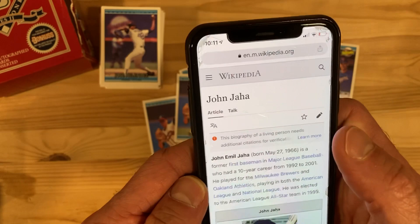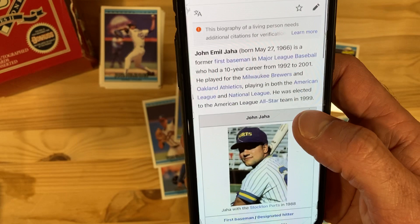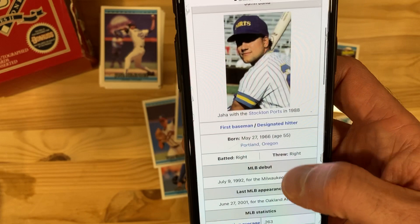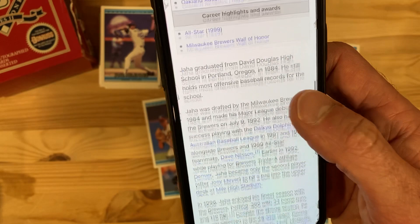So let's look at John Jaha. Ten-year career, played for the Brewers and the A's. He was on the All-Star team in 1999. He had a .263 average, 341 home runs, 490 RBIs. Played in Japan, then the Brewers and the A's. All-Star in 1999. Milwaukee Brewers Wall of Honor.